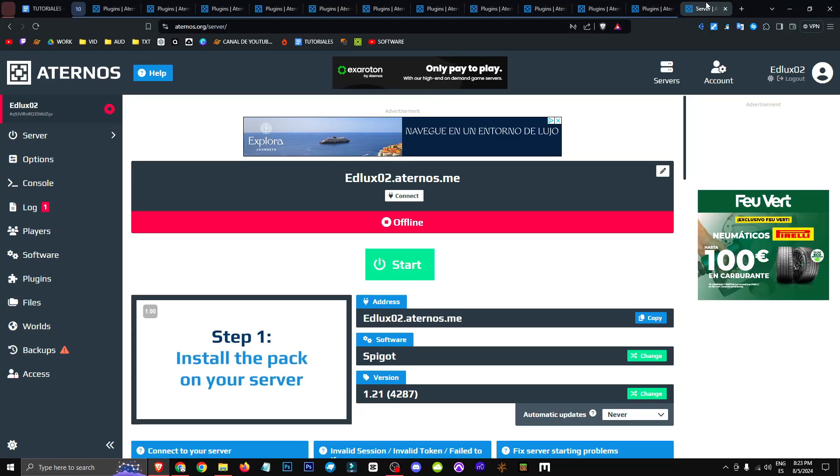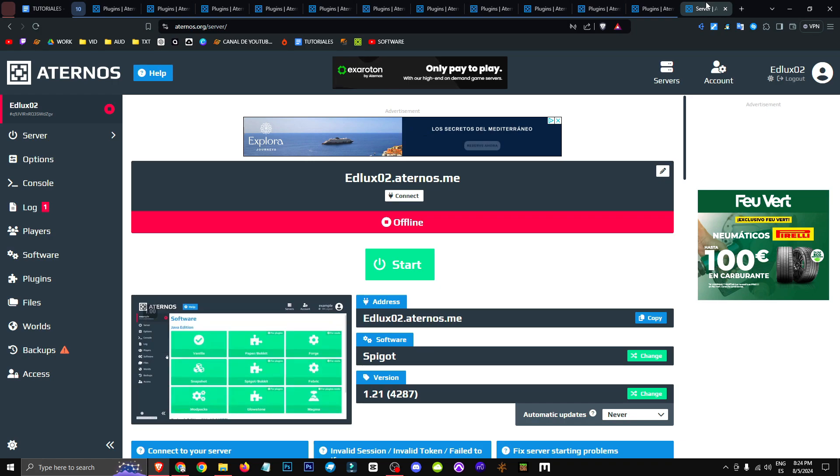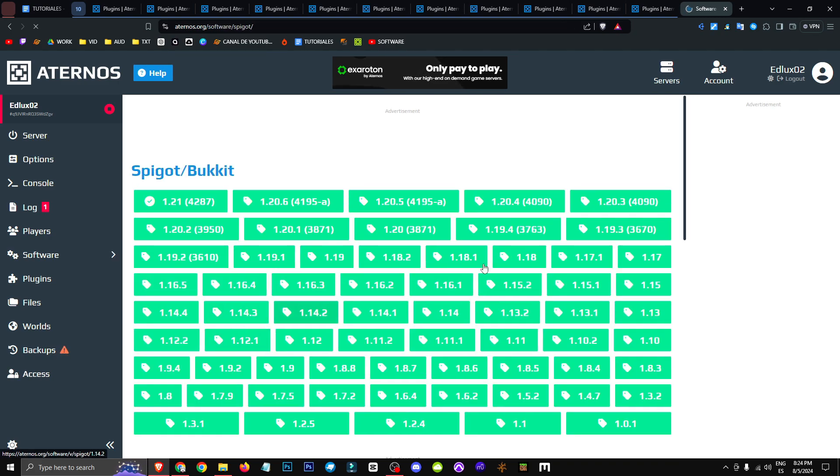Hello everyone, welcome to a new video where I'll show you a plugin that lets us sit and stretch in our Minecraft world. For our server, we'll go to Aternos.org, head to the Software section, and select Spigot.